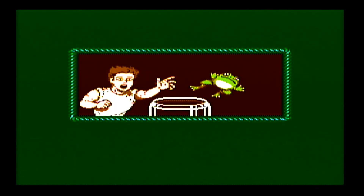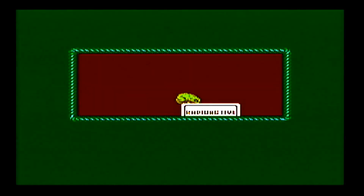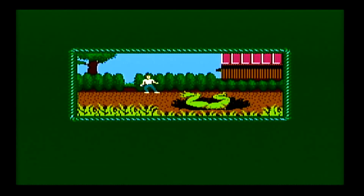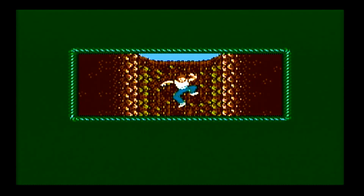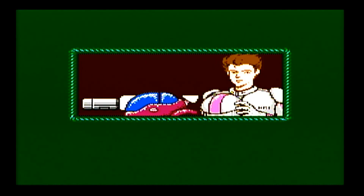That frog is named Fred and his owner is Jason. Fred escapes his little pen, jumps on this radioactive box — I don't know why Jason has it in his backyard — and Fred mutates into a big giant frog, jumps down this tunnel, and takes off. Jason then finds this tank, Sophia the Third, and a suit that allows him to pilot it.